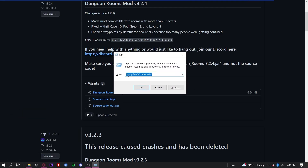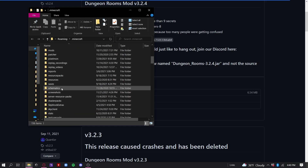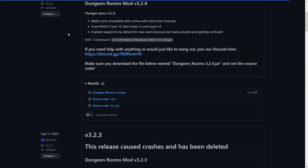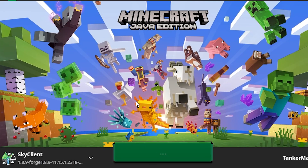Do Windows Key plus R, percent appdata percent slash dot Minecraft, then press OK. In that, you're going to want to scroll all the way down until you see Mods. Then I'm going to drag from my Downloads folder into my 1.8.9 Mods folder, or just straight into the Mods folder, the mod that I'm going to use, which is Dungeons underscore Rooms mod 3.2.4.